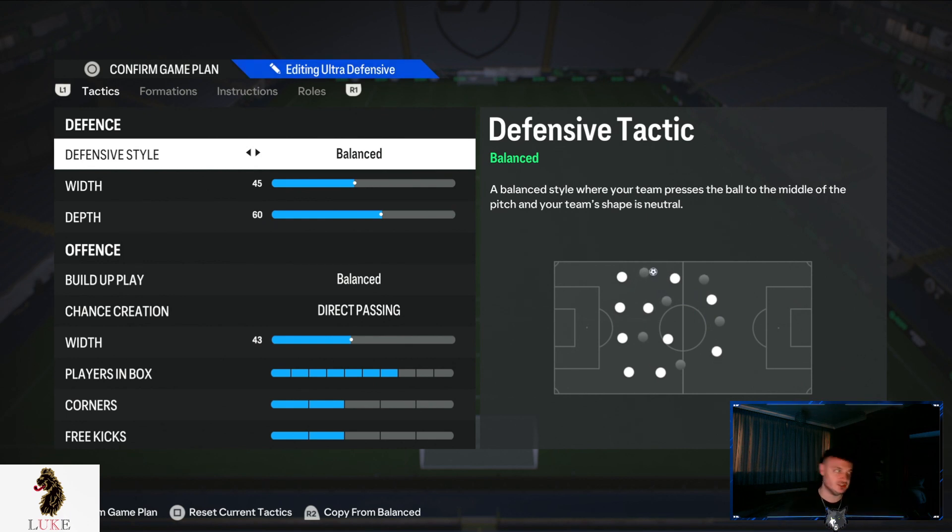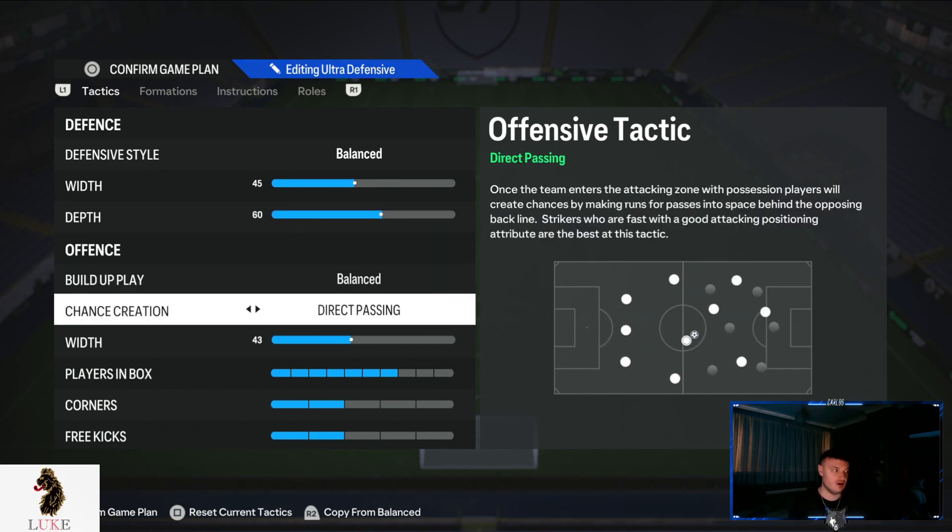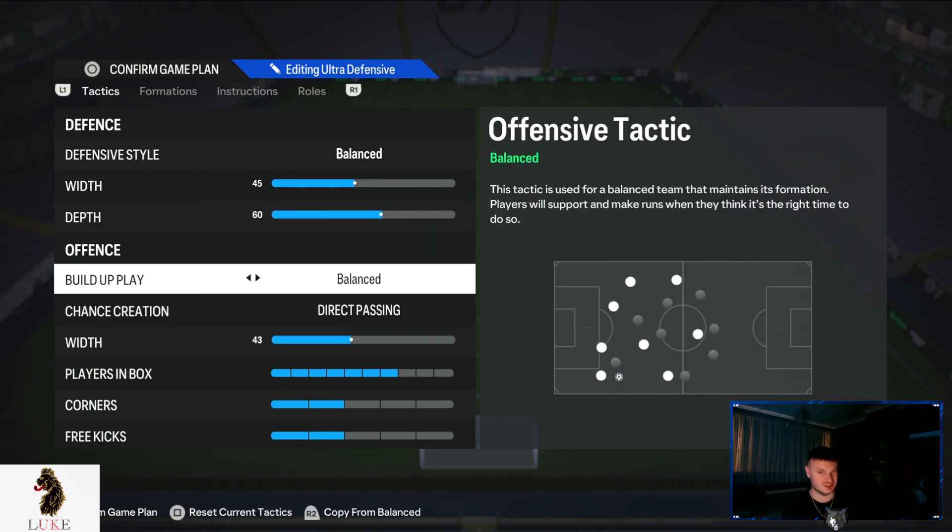Balanced on the defensive style, 45 on the defensive width with 60 depth. I only use this to see out a lead, but you can use it from minute one if you want to as well. Balanced and direct passing on the offensive build-up play and chance creation.